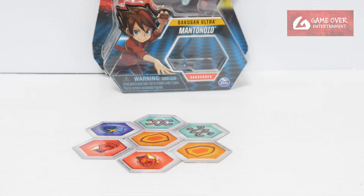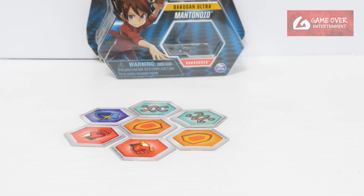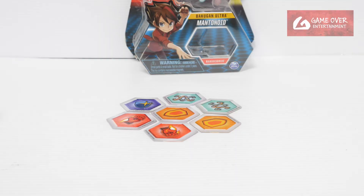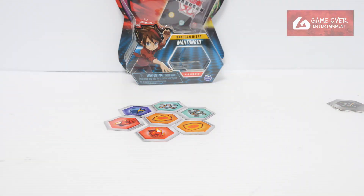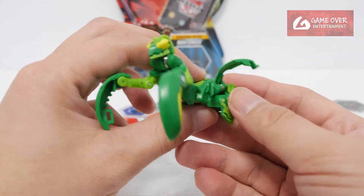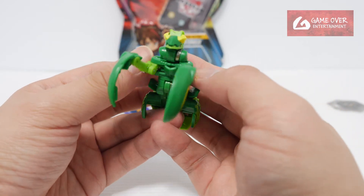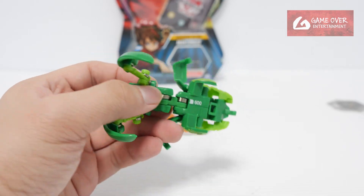Since this is an Ultra, let's use some cores. One, two, three — bro. Let me try again... One, two, three — bro. I can't seem to get it to land topside up. But anyway, this is Ventus Mentanoid — the hands move horizontally, not only vertically.